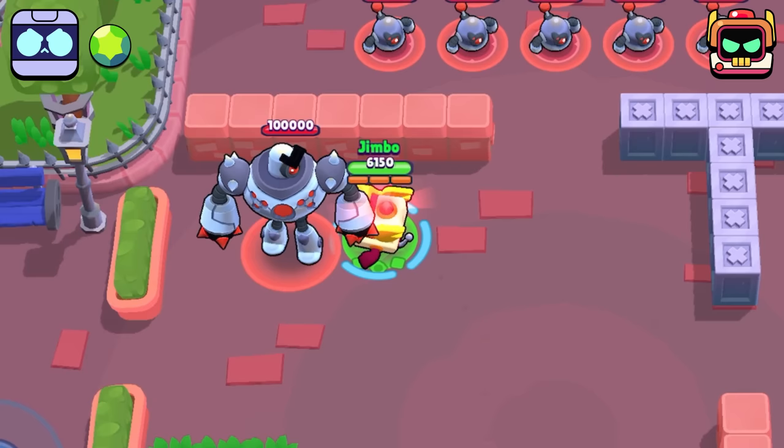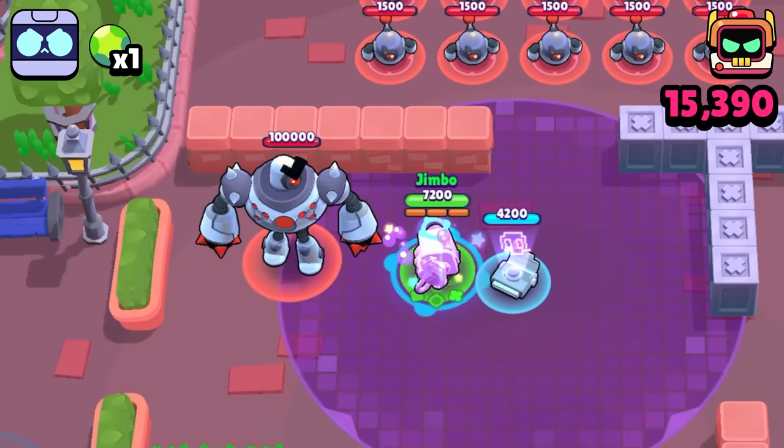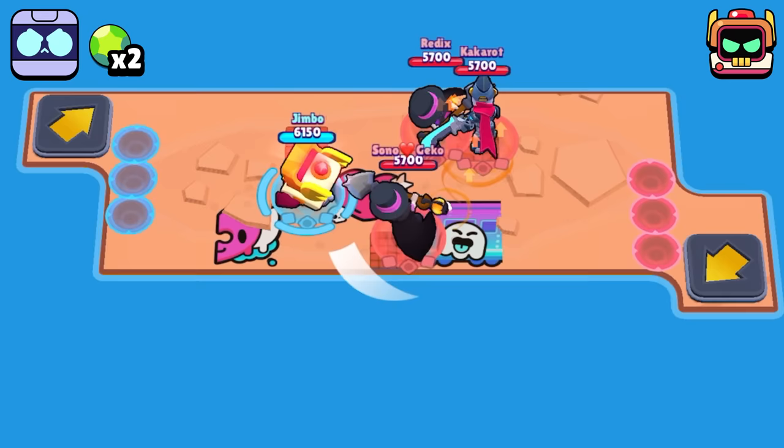The next challenge we have is the 3 ammo damage test. RT is able to use his second form and mark the target prior to attacking, dealing a total of 15,390 damage. 8Bit on the other hand is able to use Extra Credits as well as Boosted Booster to dish out a total of 38,880 damage, taking an easy win on this one.